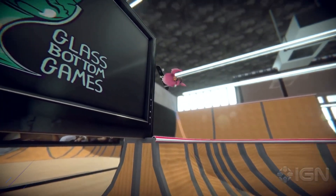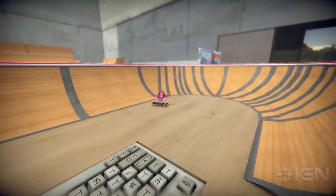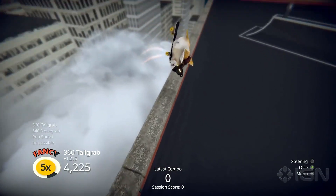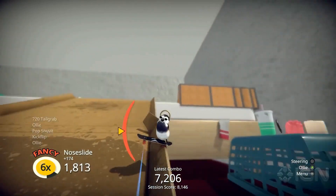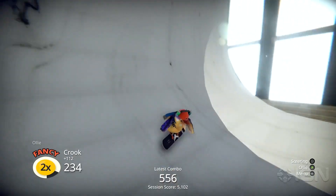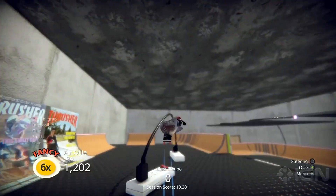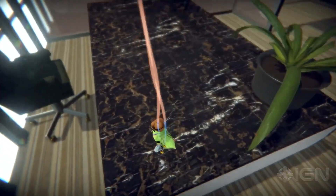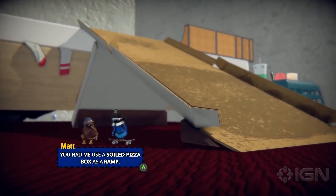At number 5 we have another great game which launched onto Game Pass within the last year. It is one of the longest completions on the list, however it is one of the easiest and most unique you will ever experience. Skatebird allows you to grind on bendy straws, kickflip over staplers and carve killer lines through cardboard as a small and cute little bird. I would never have thought to put a bird on a skateboard but it is one of the most interesting and laugh-inducing experiences I have played on Game Pass to date. The achievement list is very easy with one achievement popping just by starting the game, and the full completion will take you between 6-8 hours.